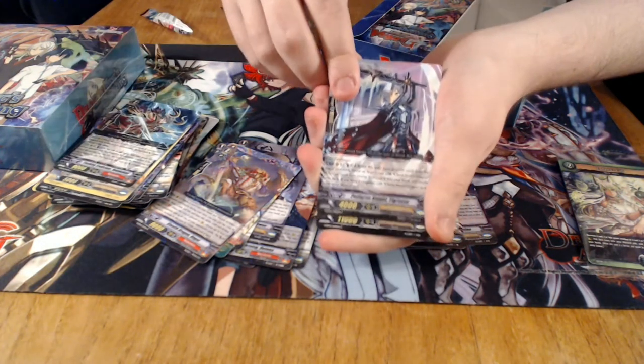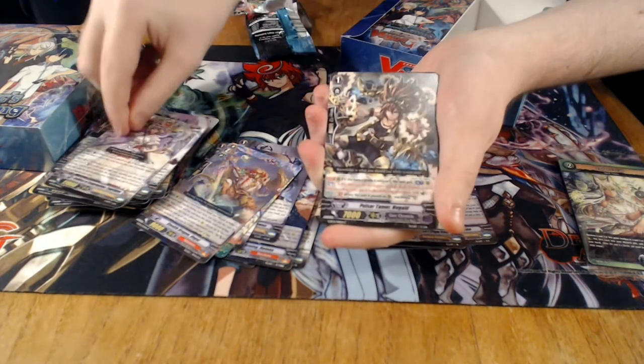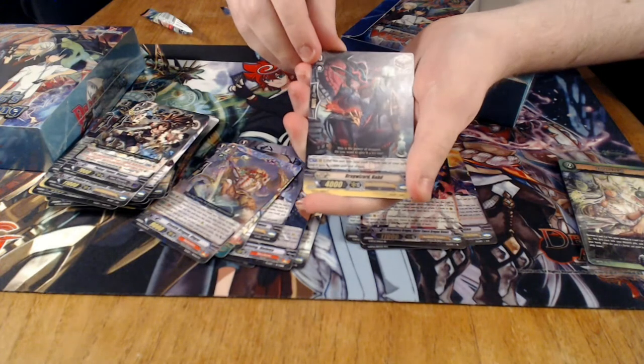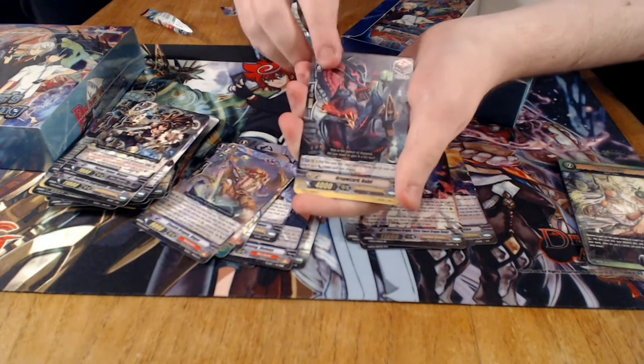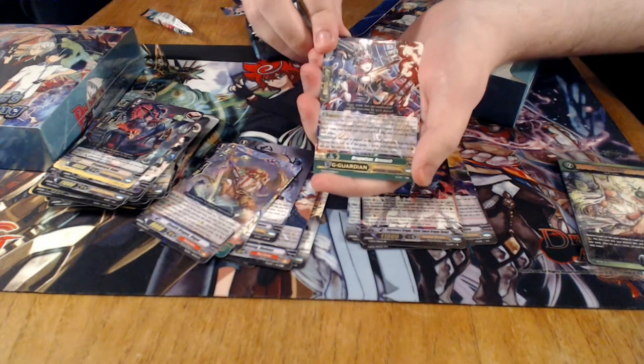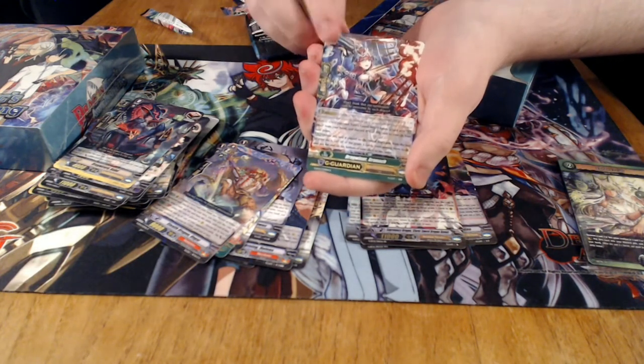Then we have the new Claret Starter, which is very good. A new draw trigger for Shadows — we have one like this already but it's really nice art. And this is a new Shadow G-Guard, which is really good. It's kind of like a Quintet Wall — you look at the top five and do cool stuff. They're very, very good.